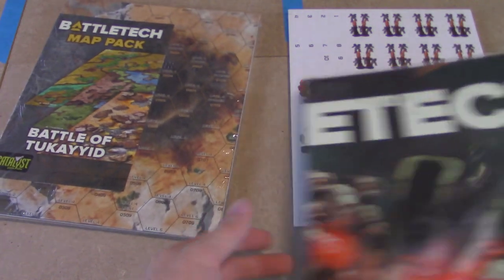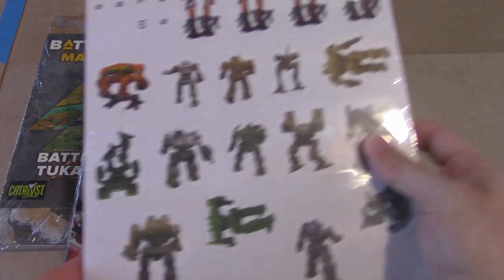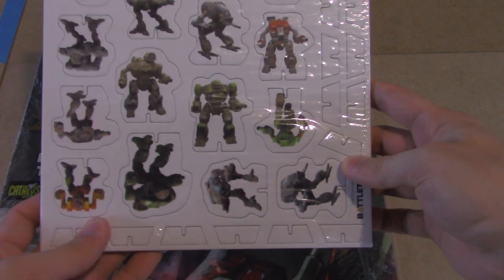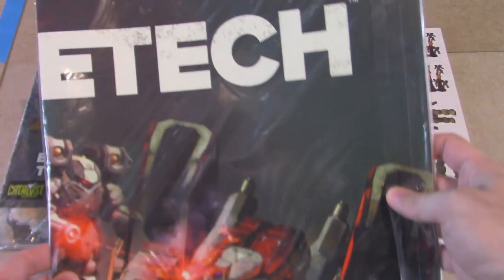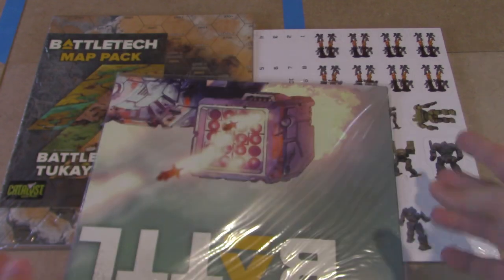It also came with — if you decided you wanted to not use minis and use old school — a pack of the clan mechs that you can use on stands as targeting pieces. They also came with a pack of posters. There are three double-sided posters in here.